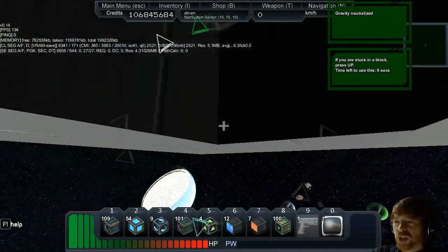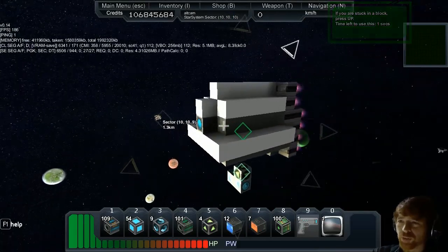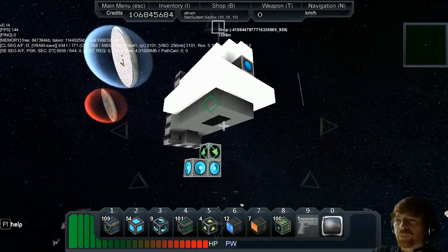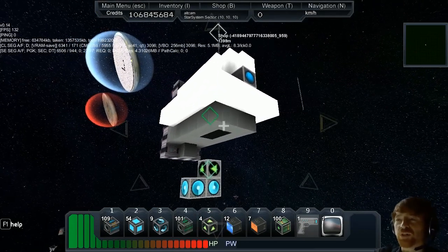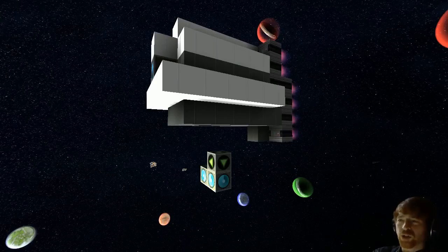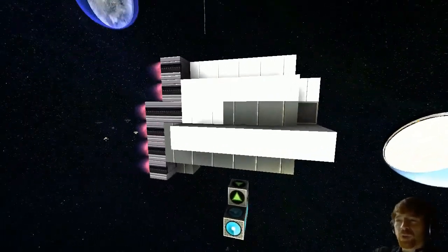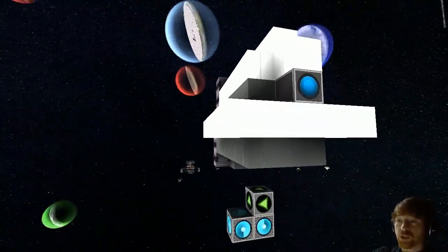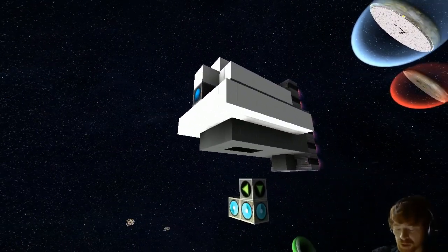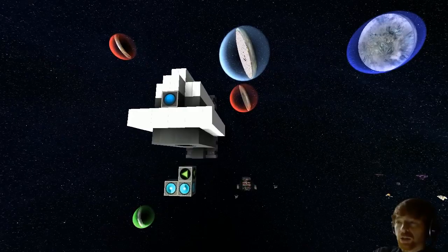That's pretty much it for the basic tutorial. We've covered basic flight controls, movement, how to use the shop, what blocks you need, and we've built our first home base which is factioned, protected, and invulnerable when we log out. Next episode we'll be doing a hangar and player shop, and adding turrets to this home base. Thanks for watching and I'll see you next time.